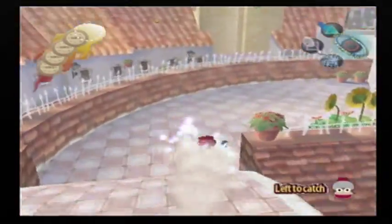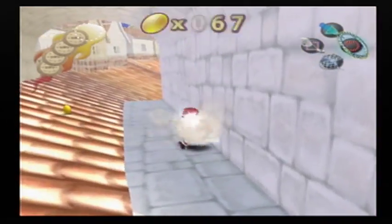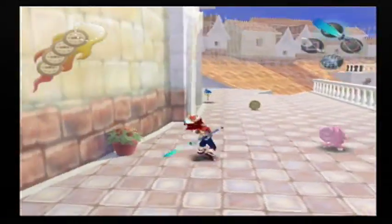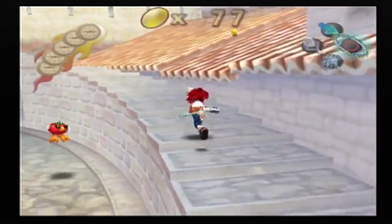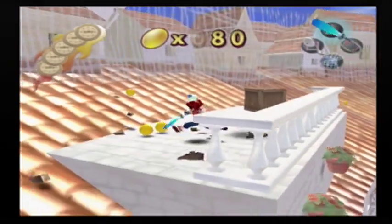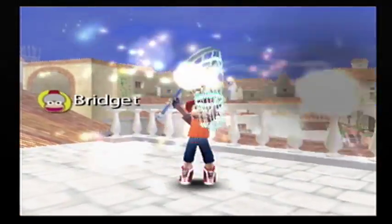That guy did not stand a chance. Let's explore these roofs a bit more. As I can see, there's a place we can get to over on this side, which just appears to be a safe spot to stand. I see there's another monkey up there, so let's head that way before we go in there — or we can just not go in there, because we already caught enough monkeys.